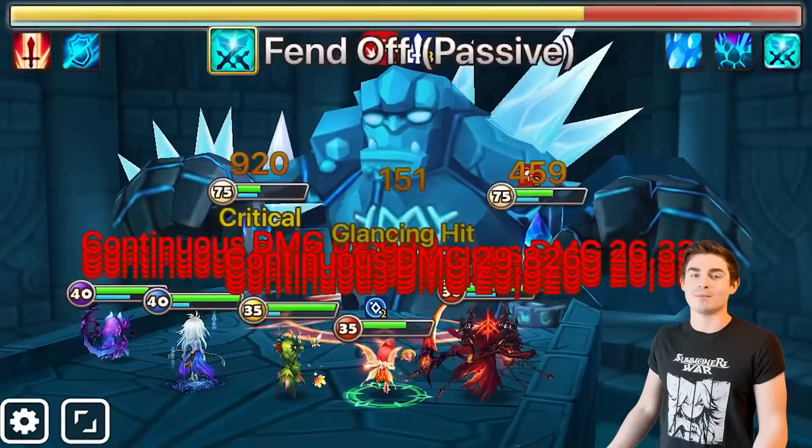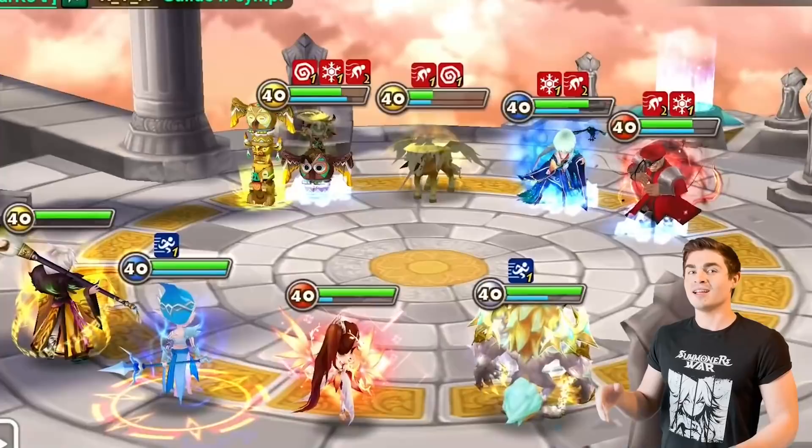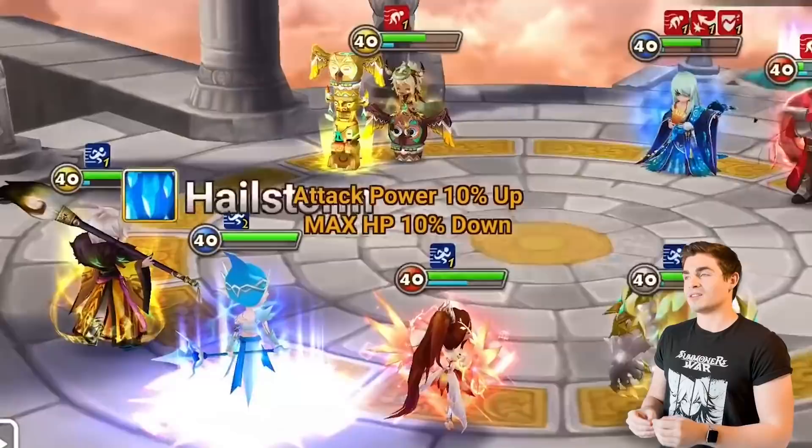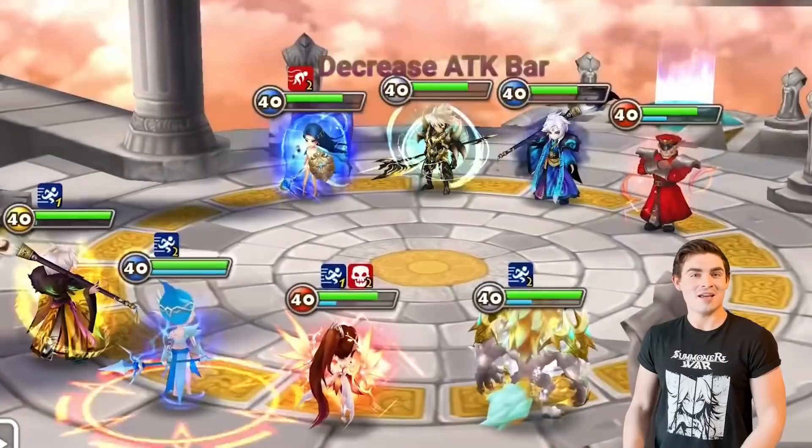Number 8 is Tyrone the Water Silk, who has some control options that are going to help you a lot in TOA. In addition to a 19% speed lead, he also has a freeze and slow on his third skill, and his second skill works weirdly well with that — he can reduce everybody's attack bars all the way down to zero if they're slowed. In addition to being super helpful in TOA, he can also be your control pick in RTA, which is what I'm doing in RTA Season 20.